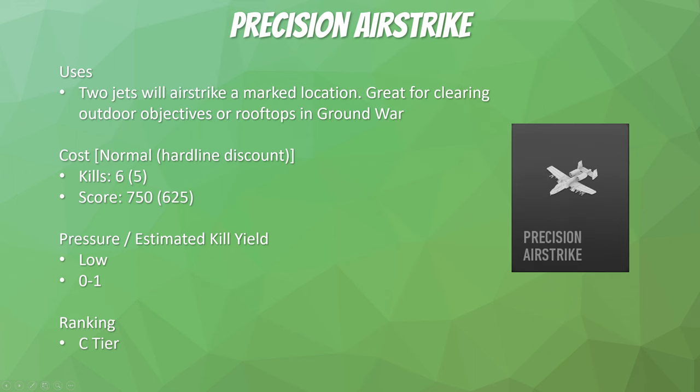Next is the Precision Airstrike — now entering our 6-killstreaks: 6 kills, 5 with hardline, 750 score, or 625 with hardline. The Precision Airstrike sends two jets to airstrike a marked location. It's great for clearing outdoor objectives or rooftops in ground war, but it doesn't apply a lot of pressure because it comes in really quickly and people can just move if they hear the incoming warning. Generally you're only going to get one kill, and in 6v6 if they rotate you're probably not going to get anything. C-tier — decent but not enough pressure, and there are better options.